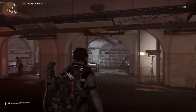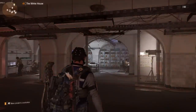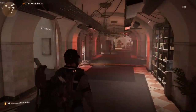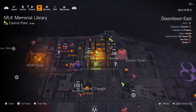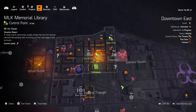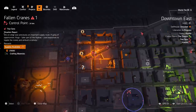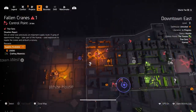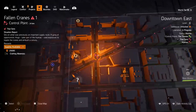Now that we know side missions can give you blueprints, where else can you get them? A lot of you want those specific mods and weapon attachments. If we go to control points — the green ones are already taken over, the red ones are where you want to go. Once you get to World Tier 4 and World Tier 5 you'll be able to level these up to control point level 3 and 4.